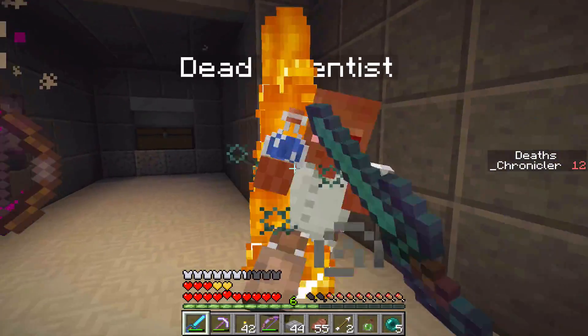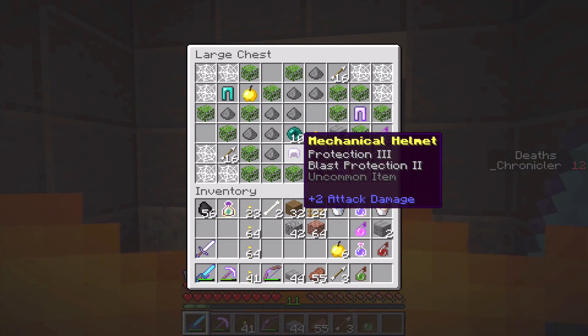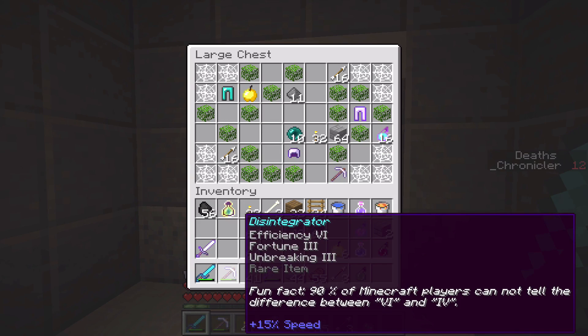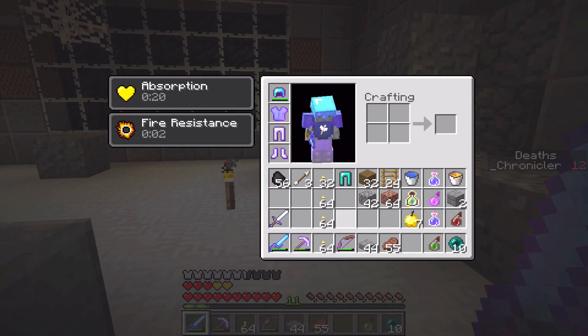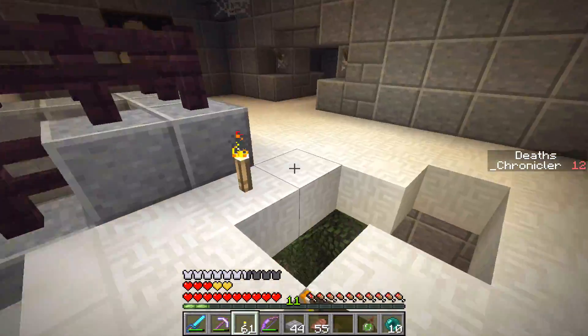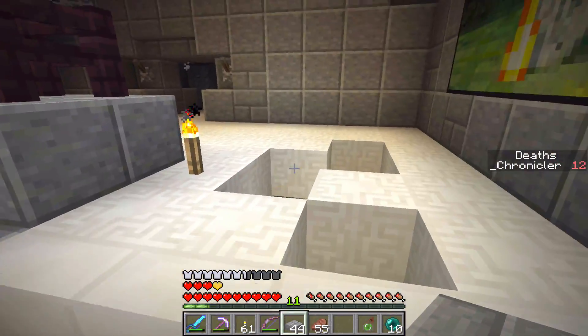There's a dead scientist here. Nice — a mechanical helmet and mechanical legs! Wow, an automated pickaxe too. More diamond legs. We got a bottle of enchanting, more torches — I'll take that for sure. There are a bunch of enderpoles too. Let's head this way — hello, that wasn't good at all.